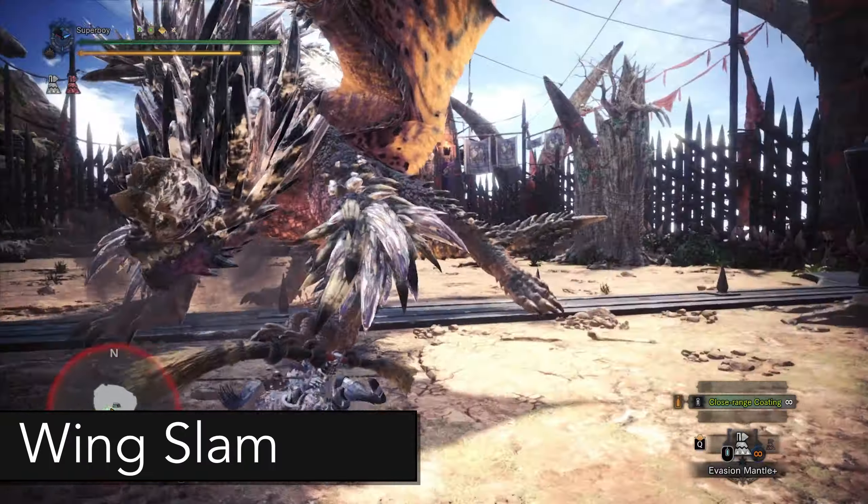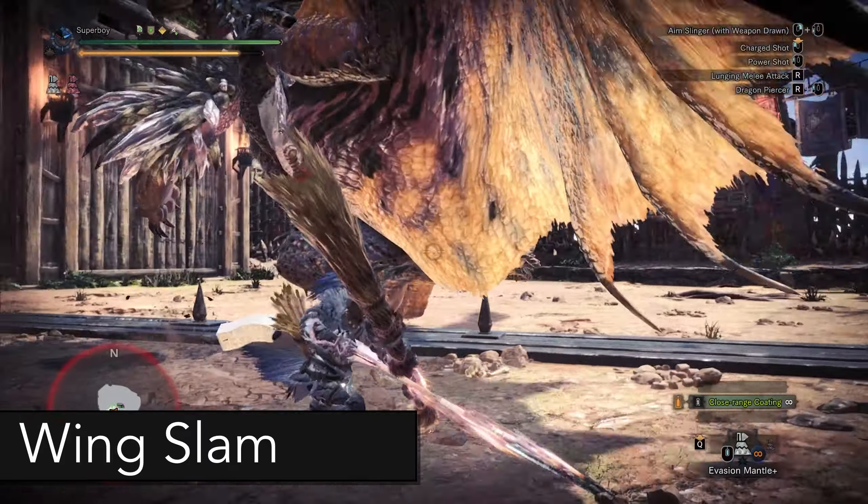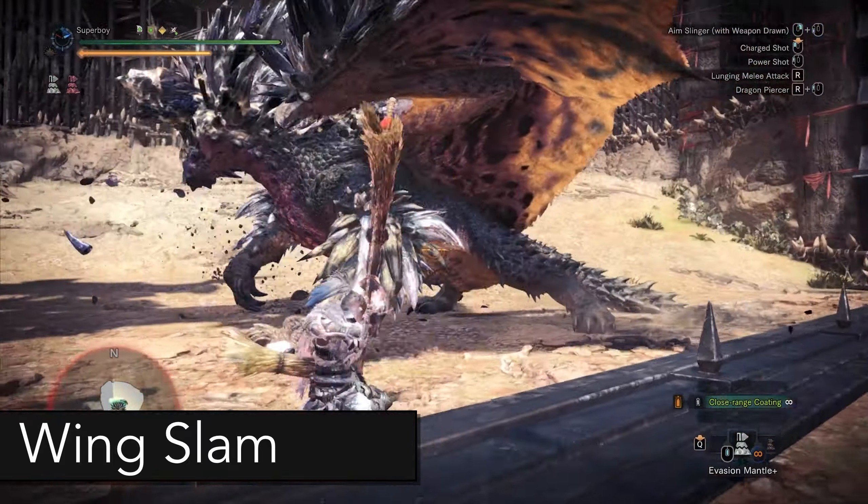During this attack, Nergigante will slam his wing on the floor and throw spikes. You have to run in the opposite direction, but if you're out of position you can high-frame through the spikes.